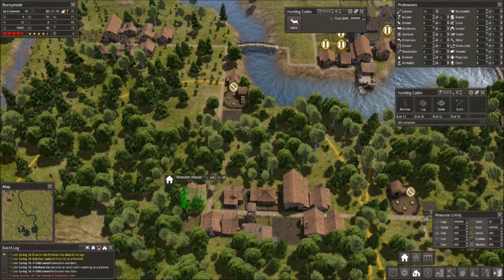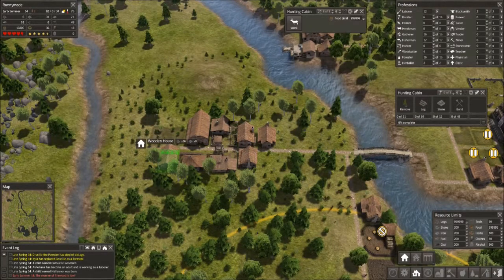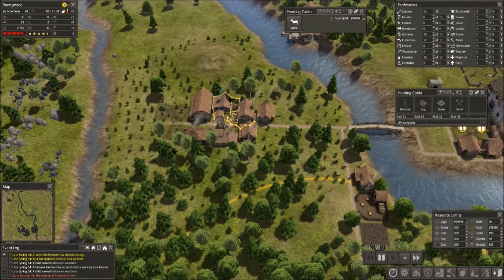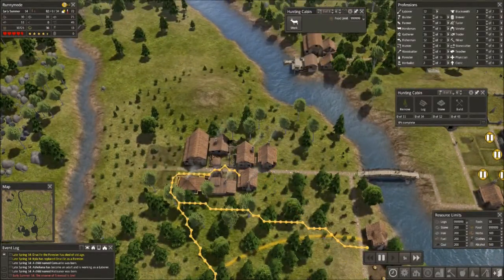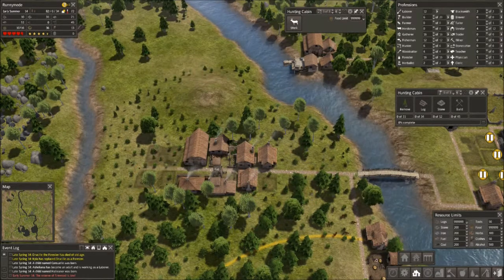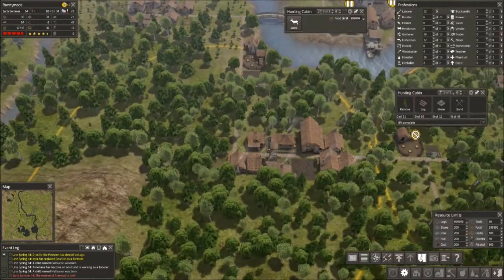I might need an additional house there as well. Let's grab our path tool and check. I do need some more — honestly I need like two or three more houses here. You can see they're walking way too far to get over to this area and work it. It's always a good rule of thumb to just check your pathing every so often.